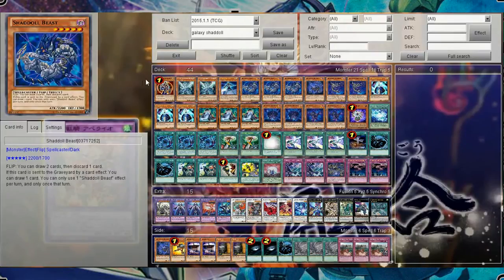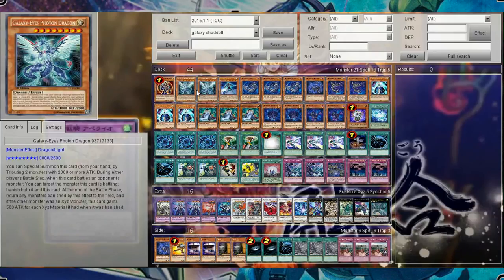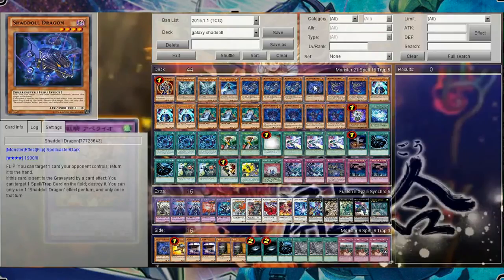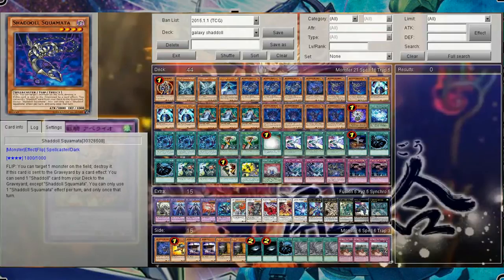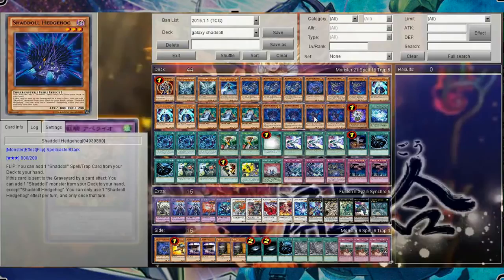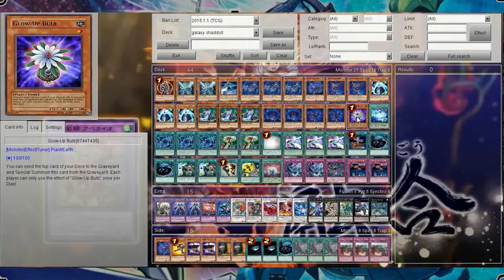So right now I have 21 monsters, starting with BLS, 2 Galaxy Eyes, Galaxy Knight, 3 Shadoll Beast, 1 Shadoll Dragon, 2 Shadoll Squamata, 3 Galaxy Wizard, 3 Mathematician, 2 Shadoll Hedgehog, 2 Shadoll Falco, and 1 Glow-Up Bulb.